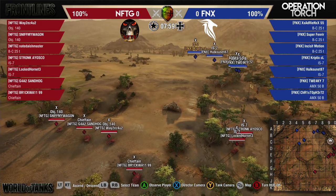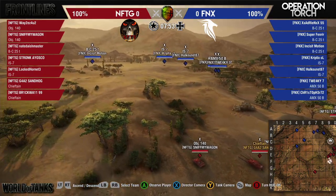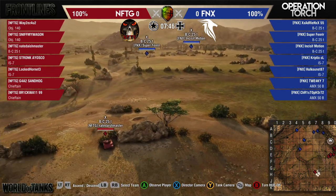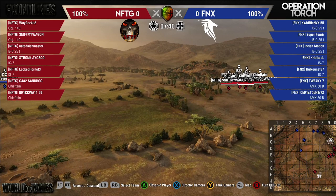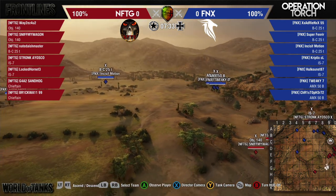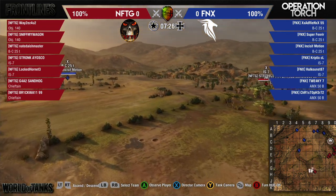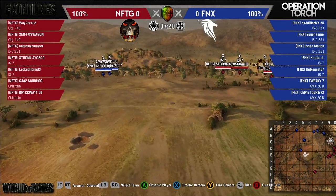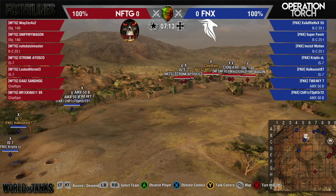Both teams inching forward, just trying to get a feel for where the other team has set up. Bat Chats on the outside just trying to detect each other. Most of the tanks are staying undetected — kind of like they're playing in the dark. Hulk got detected there for a moment but went undetected shortly after. It's hard to keep both teams in render range as I pan across.